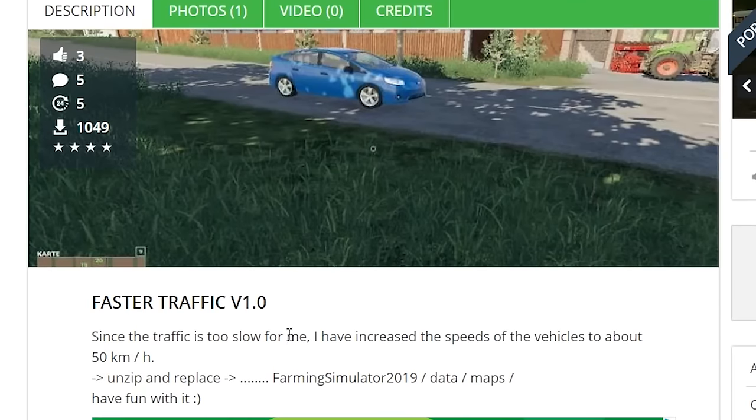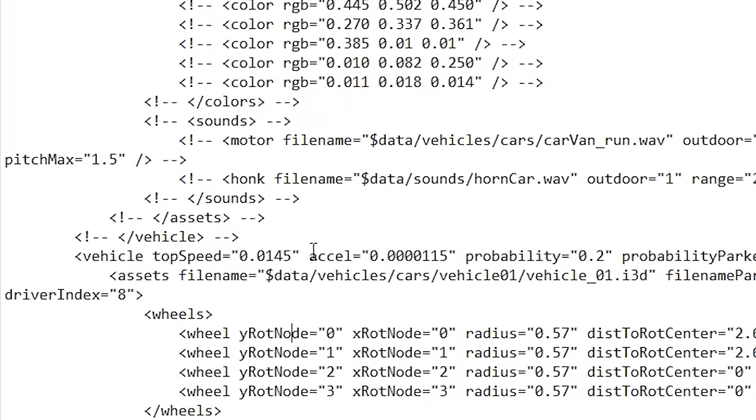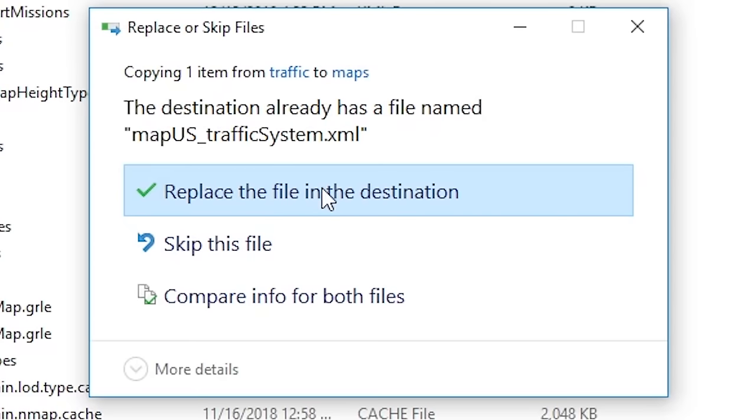Faster traffic. Since the traffic is too slow for me, I have increased the speeds of the vehicles to about 50 kilometers per hour. So if we look at what he changed here — the top speed, the acceleration — does this mean we could change the traffic to go as fast as we want? I guess after this we could just go absolutely ballistic and change the numbers to ridiculous amounts if this works. All right, let's see what it breaks.